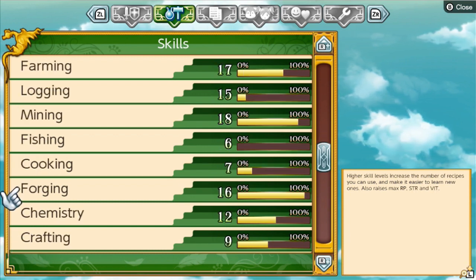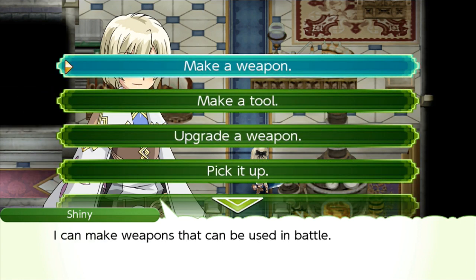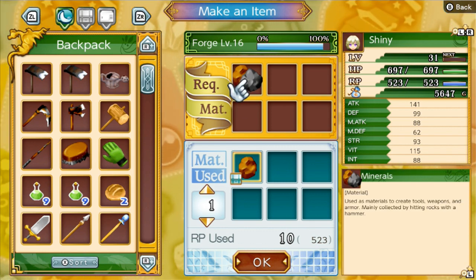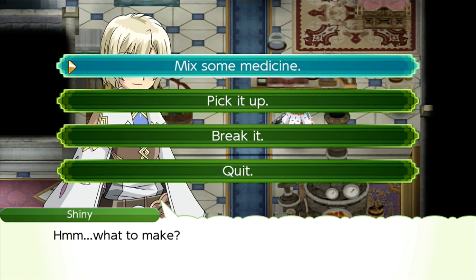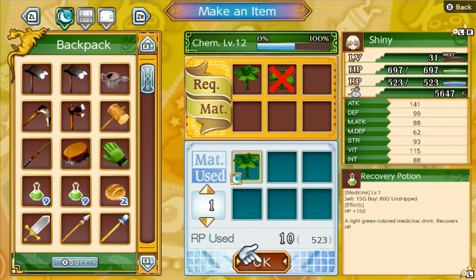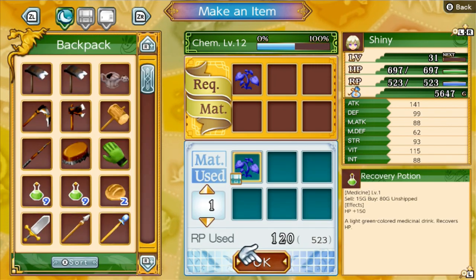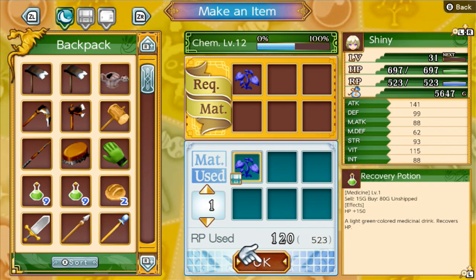For forging I just keep making hoes, and I'm at level 16 in chemistry making potions. Every day that I'm out fighting enemies, I'm also mining by collecting a bunch of ore - like iron and bronze, mostly iron - because you only need one iron per hoe. The other thing I'm doing every day is gathering medicinal herbs and green grass, because that's what you need to make a potion. There's also a pricier item at 120 each that helps improve your level, lowering the RP used per craft.